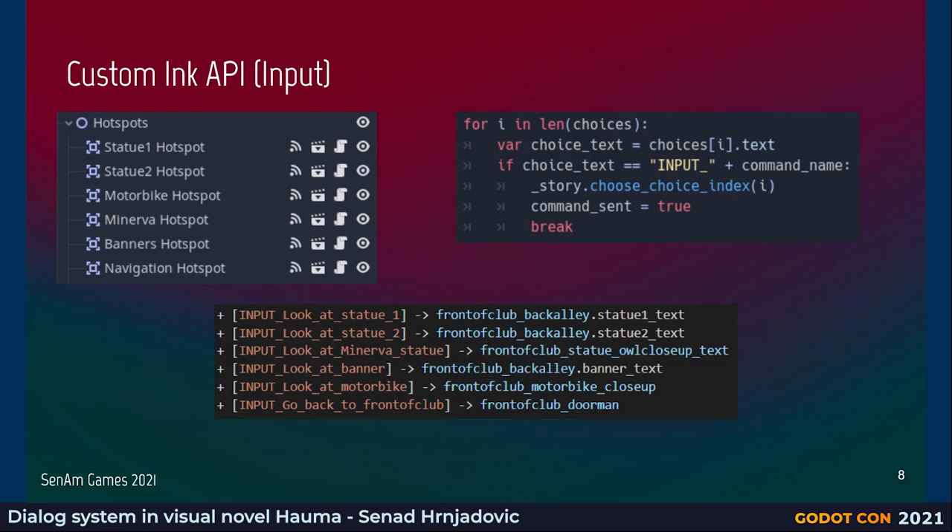On the other side, we have hotspots in the game. When you click on a statue or on the motorbike, something should happen gameplay-wise. In the Ink code, the square brackets are the way in Ink to have multiple choice dialogue options. Instead of using it for dialogue options, with a prefix input_underscore, our Godot code understands that this is an input coming from hotspots. This piece of code goes through all the choices and looks for an input_underscore with the command name — it's associated with a hotspot.